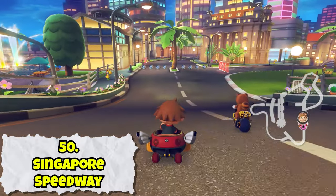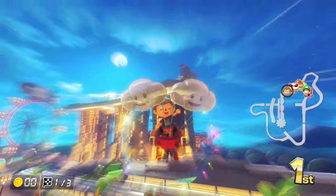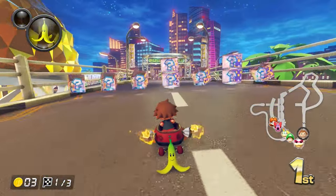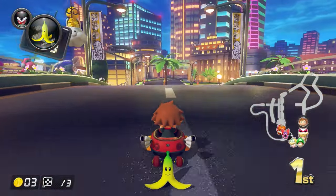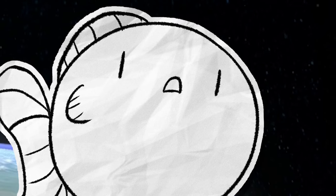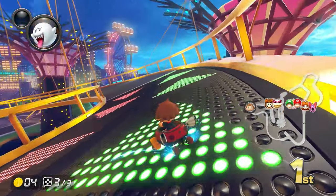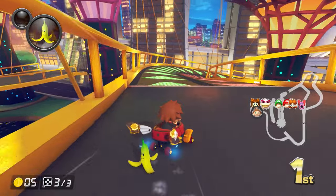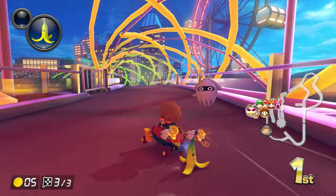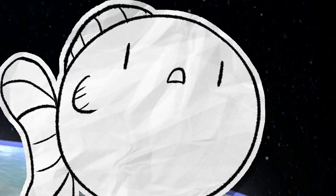The first time I raced on Singapore Speedway, I did not read the track name and thought I was in Vegas for some reason — the colorful lights, the fountains, gives off strong casino vibes. Honestly, they probably could have gotten away with ditching the real world city theme altogether if they just leaned more heavily into the casino stuff. Since these city maps are pretty much all the same, I'm pretty much just ranking them based on how much I like to look at them, and this one is much more fun to look at than most of the others — probably one of the best in the booster pass. Best city maps, that is — not tracks overall.